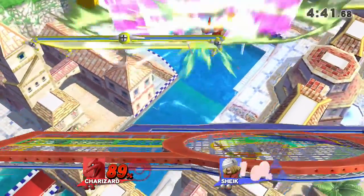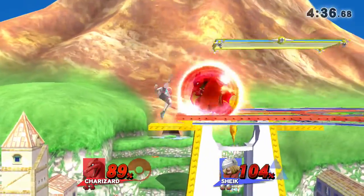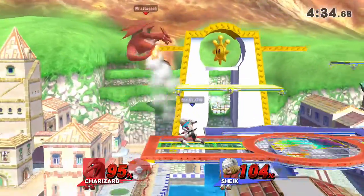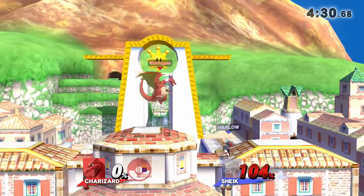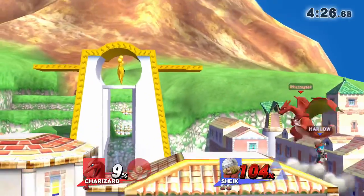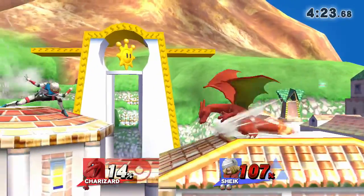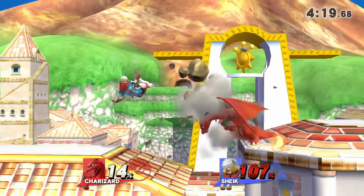It's pretty even so far. One more and that could be it. Is he going to get the read? Nope. That's a kill — that up air is too good. Sheik is definitely at kill percentage right now for Charizard. I think you can take it probably with an up throw — maybe at this damage right here, depending on if you get someone on that lower platform.